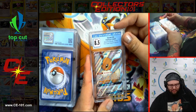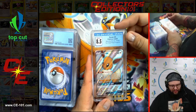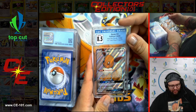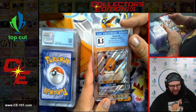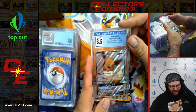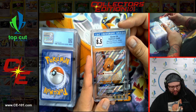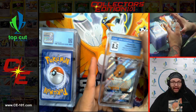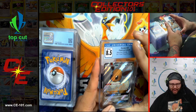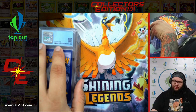Next card — Eevee GX from the Tag Team Powers Collection. This guy is super cool, so joyful with those big brown eyes. Ascension DNA: once during your turn before you attack, if you have a Pokemon in your hand that evolves from Eevee, you may put that card onto this Pokemon to evolve it — and before evolving, heal all damage from this Pokemon. Pretty good. That seems like it could be something a little powerful, especially with my love for Eevee decks.